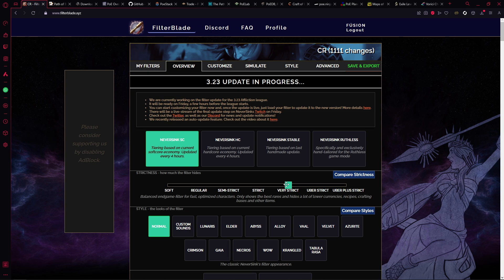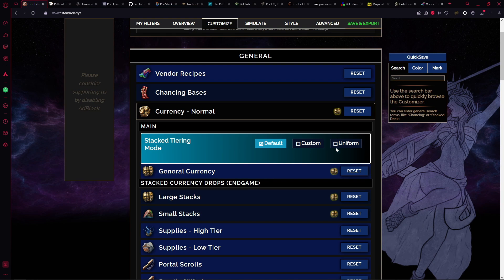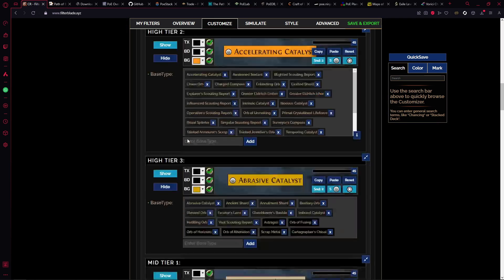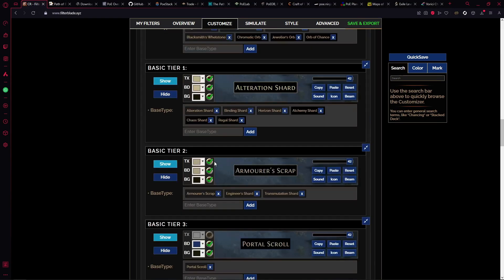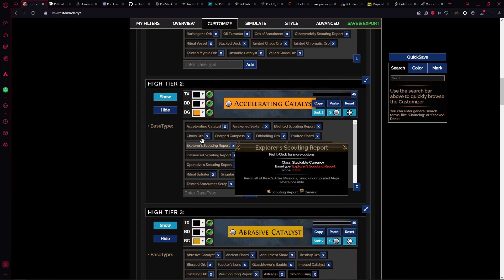As you get to later maps you can knock it up to Very Strict, and if you're running ridiculously juiced maps and just want to see the good stuff, you can turn it up to Uber Strict or Uber Plus Strict. At any point you can customize it — if you click Customize, you can select any section. For example, going into Currency and then General Currency will list every item in that section and show whether it will be shown or hidden.